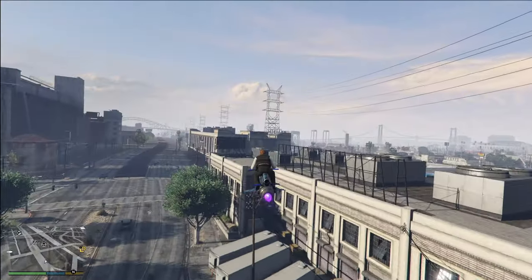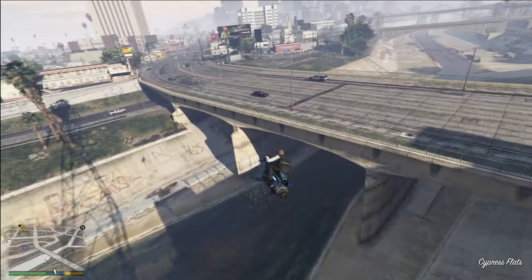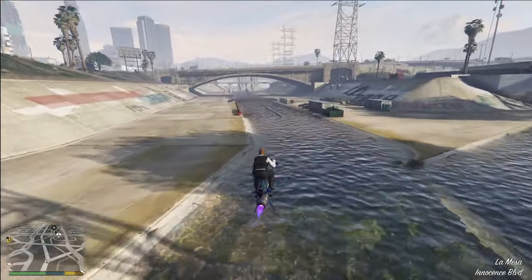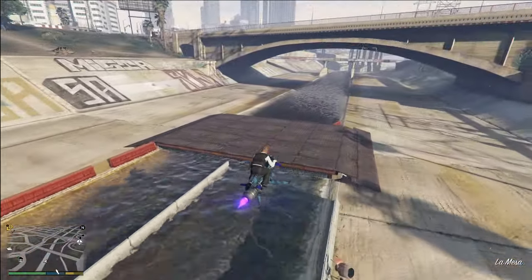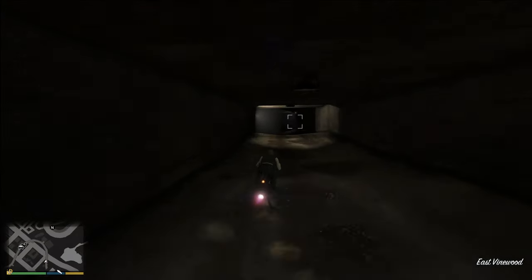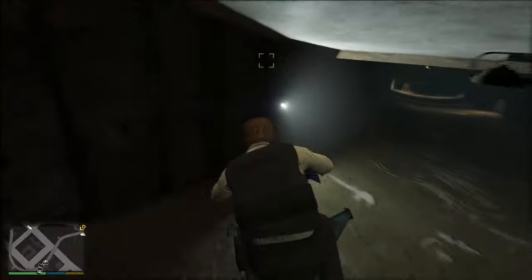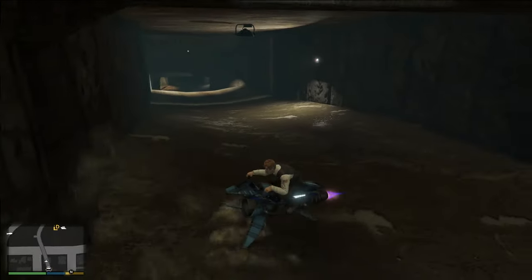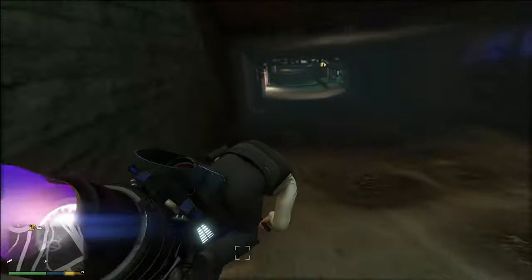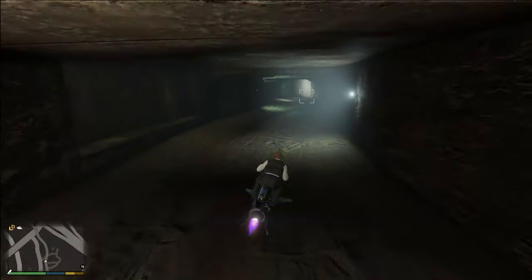It's also very small, so you can fit through little gaps you normally wouldn't get through. With a helicopter or jet you have higher top speed — the Sparrow can go 168 miles per hour — but you can't do what the Oppressor does weaving through tight spaces at speed. You just can't really die in the Oppressor, which makes it kind of insane and a great getaway vehicle.